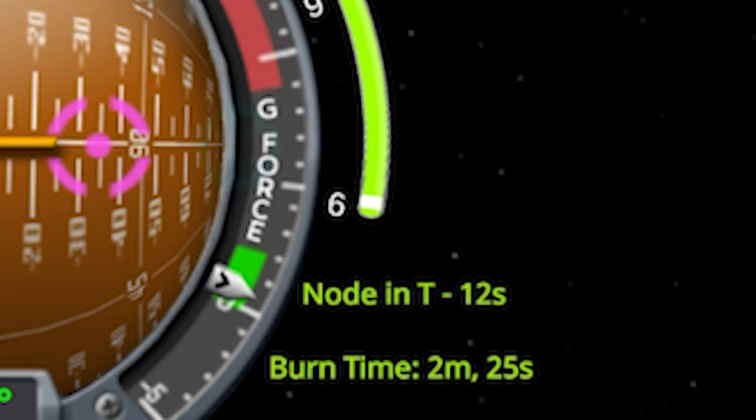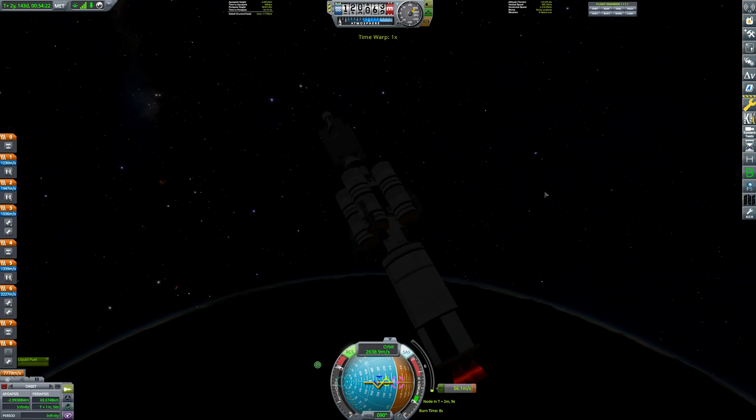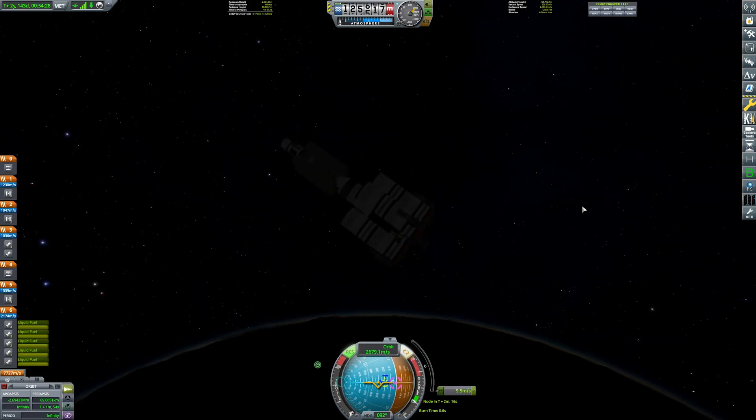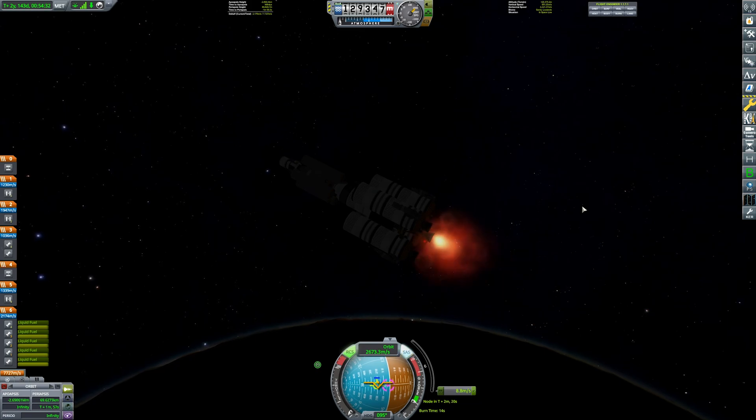I think I'm doing a stage separation during this maneuver as well. Right towards the end I'm switching to stage six. Now for the stage switch — we've got to do this one carefully. This is the stage that'll land us on Rock, or at least get us very close.